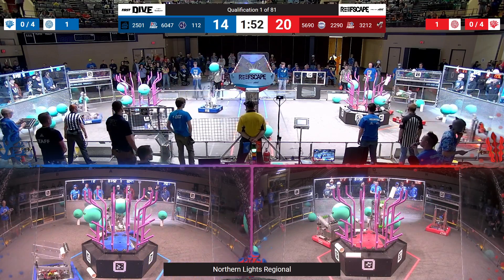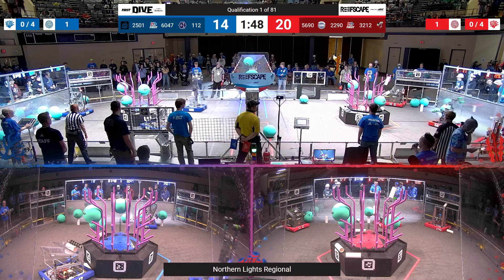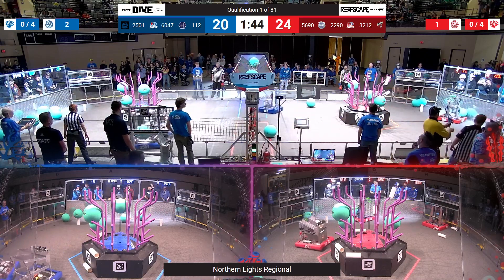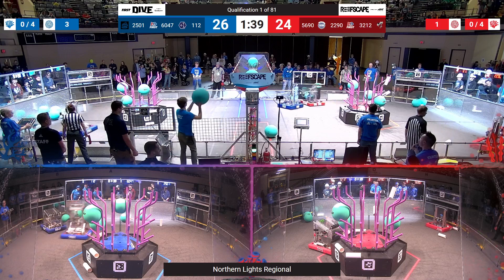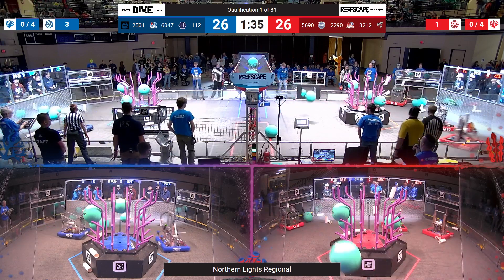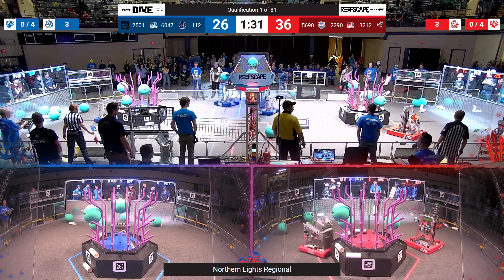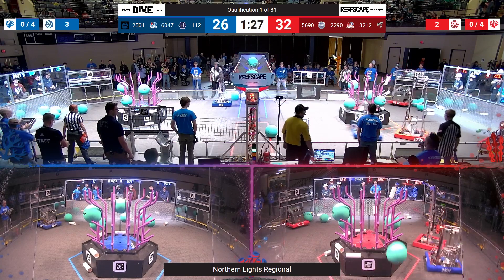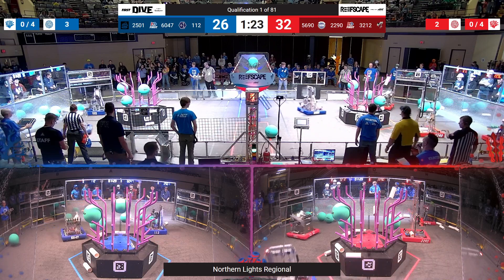A player sends algae up and onto the barge. Blue gets 1-12. They match that algae on the barge. Second piece in and out for the Red Alliance. Tied match in the early going. Red with a slim lead. 25-01 algae in and out of the barge.